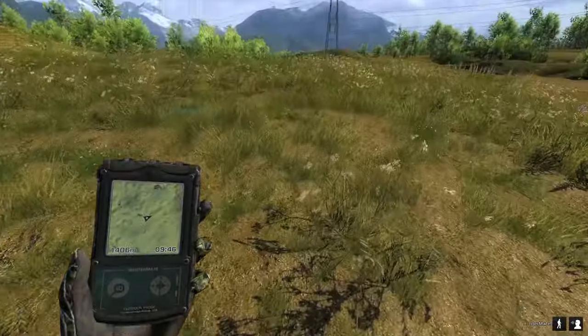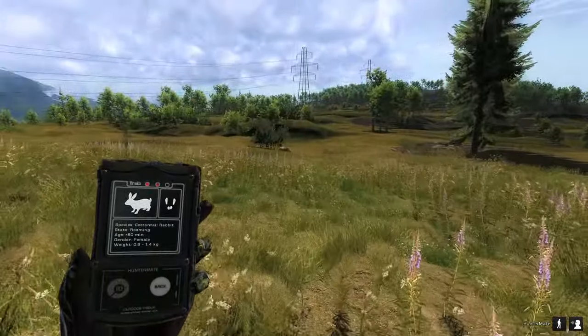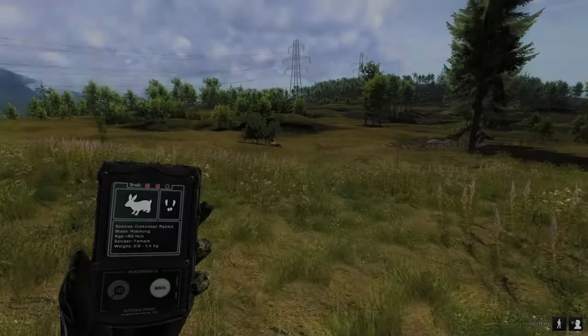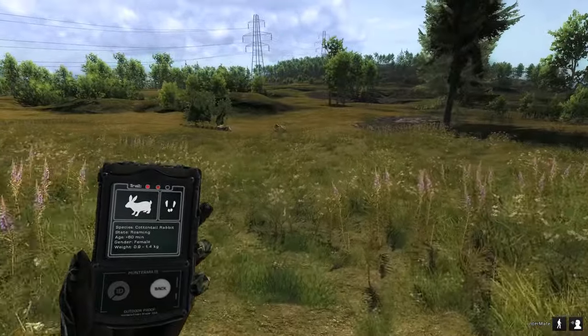Welcome to the rabbit playground. Rabbits usually start to occur from here, from this area here, all the way down here and up. This is basically where I'm going to be running around for the next hour, trying to see if I can spot any.